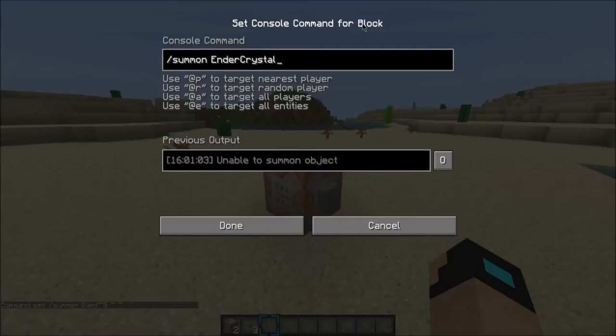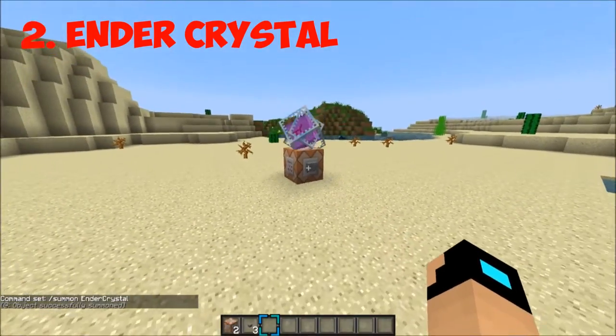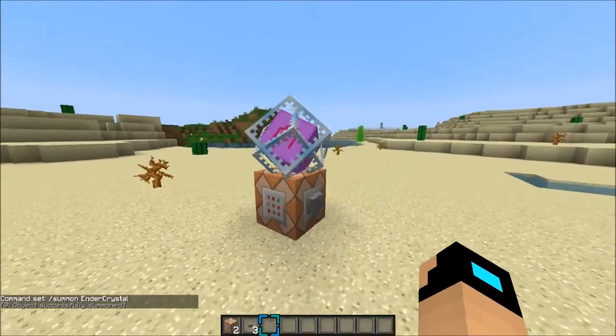So the next one on the list is gonna be a pretty simple one — it's gonna be the ender crystal ball that you guys see when you fight the ender dragon. What you want to do is grab that from the description or type it in, then click done and click the button. As you guys can see, it spawns a nice little crystal ball here. If you touch it, it explodes, so it's at your own risk.